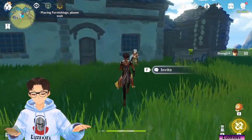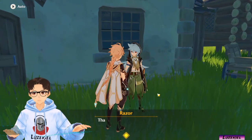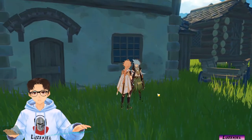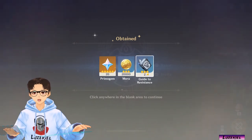So you see, Razor is automatically here. Let's chat with Razor. Primogems, mora as well as talent books.